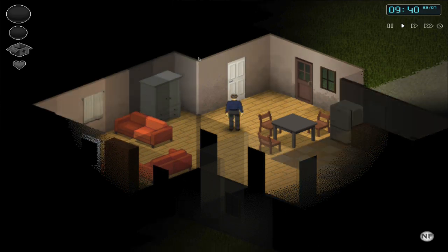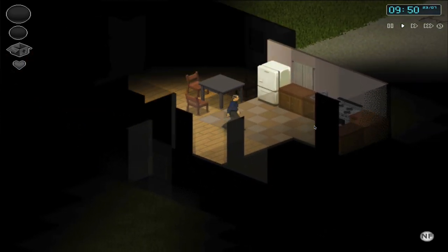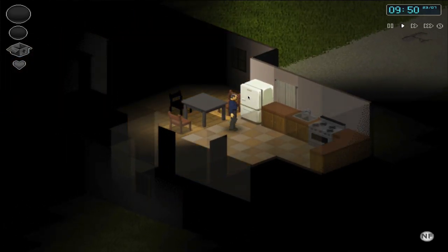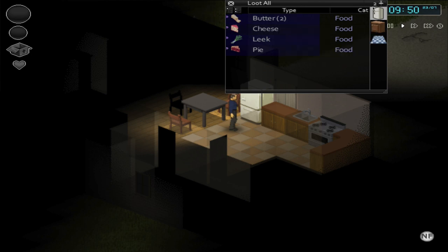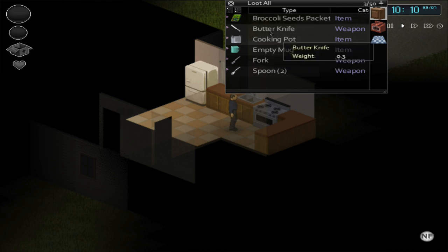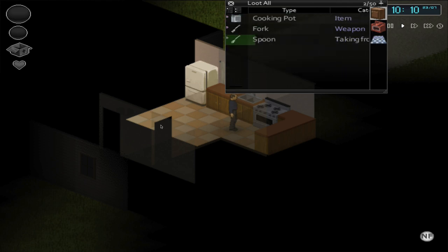We've spawned in a random house and will start by scavenging for supplies. I'll use WASD to move and walk over to the refrigerator. Left clicking brings up the loot menu, and you'll see I can access not just the fridge but the cabinet next to it — all containers reachable from your current position appear here. To loot: double click a single item, or hold shift and left click to select multiple items and grab them together. You can also hit loot all to pick everything up at once.